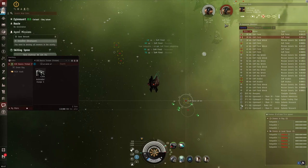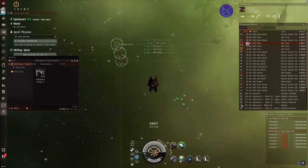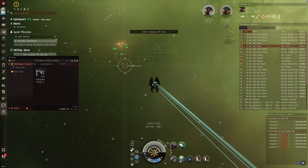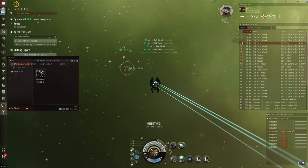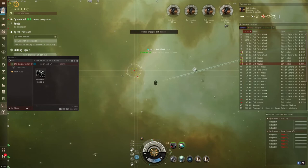I find Keep at Range to be very boring in PVE, but there are ships that take great advantage of it. Switching back to the orbiting strategy - remember, once the target you've given a command to orbit or keep at range dies, you need to give the command to a new target, otherwise your ship will stop moving and won't know what to do. My drones are just shredding all these guys before I even get there.